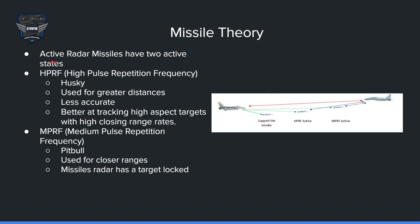Active radar missiles in BMS have two active states. The first state is HPRF — High Pulse Repetition Frequency. This is the second stage before pitbull and is referred to as 'husky.' It is used for greater distances, is less accurate, but is better at tracking high-speed targets with high closing rates. So as long as the bandit is hot on you, it should lock onto them pretty easily.